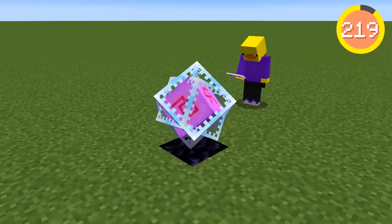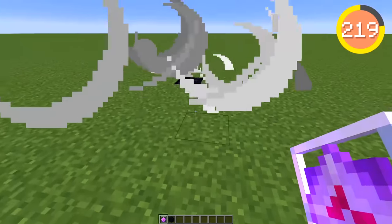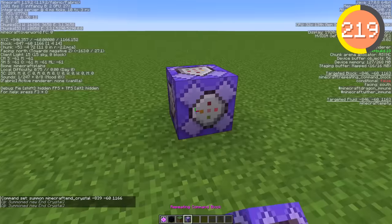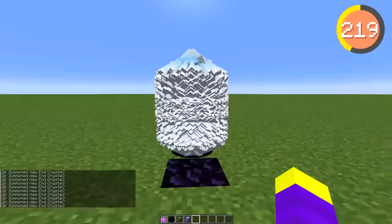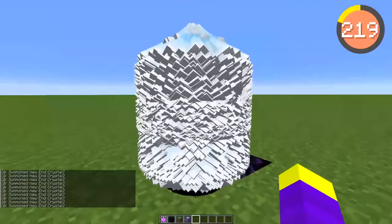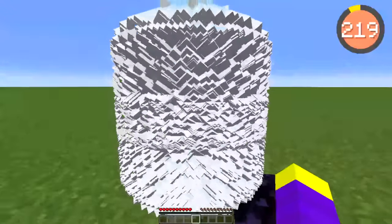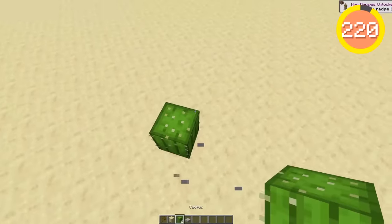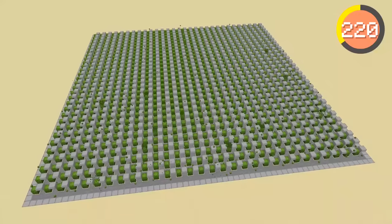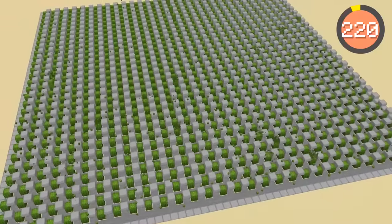Apparently, if you place a bunch of end crystals inside of each other, it looks really satisfying — this thing actually looks so cool, I can't believe this is in Minecraft. For the next one, let's build a giant cactus farm. Just watching them pop up all over the place is really satisfying. Another satisfying thing we can do is place skulk sensors in a row and fill all the empty slots with TNT — if we drop an item on it, it makes this really cool pulsing effect.